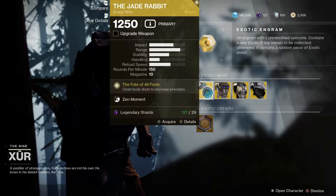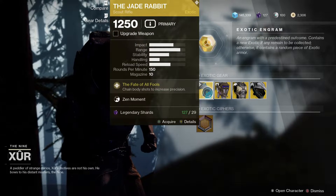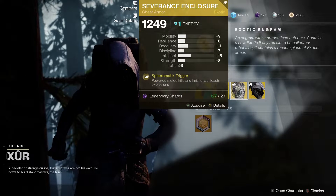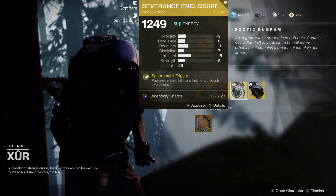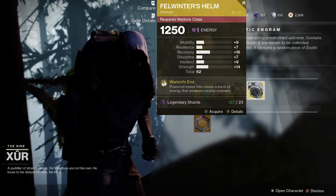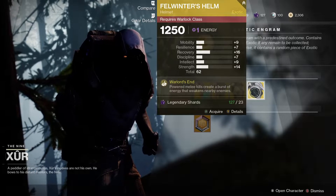This week for the weapon he's got the Jade Rabbit. For the Hunters, we've got the Foe Tracer — that's a 62 roll. For the Titans, we've got Severance Enclosure and that is a 58 roll. And finally, we've got Felwinter's Helm for the Warlocks, and that is another 62 roll.